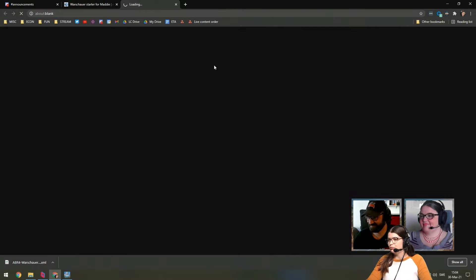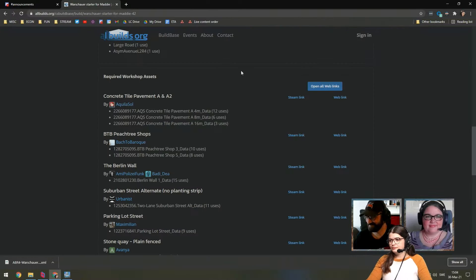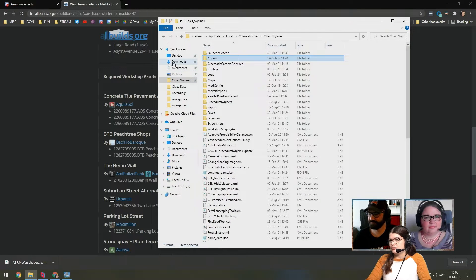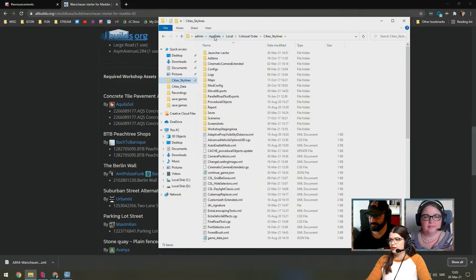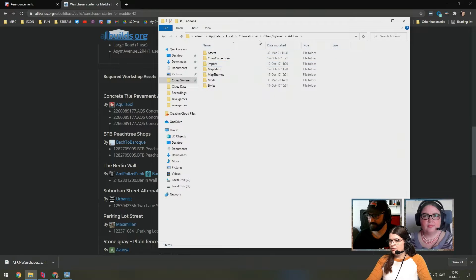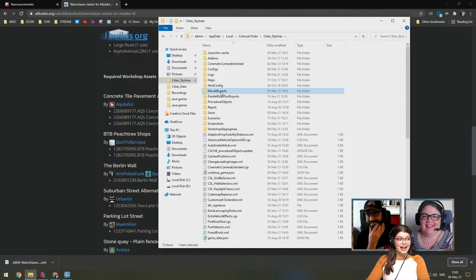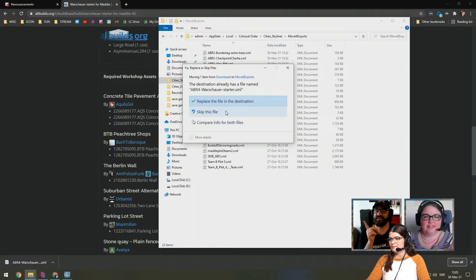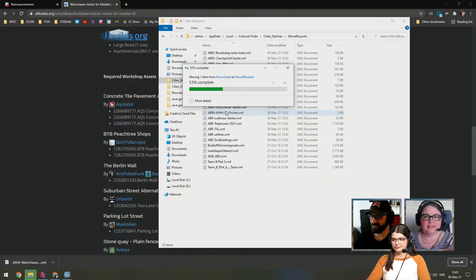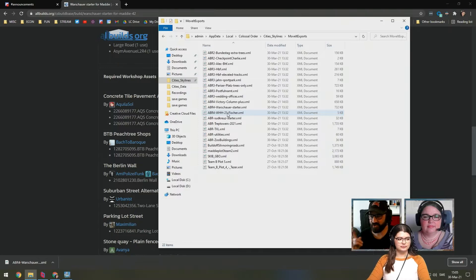You can very easily open the web link and then click subscribe, and then they'll be in your game. When you download the thing, you get a .xml file with a title, like a name, and that will just drop into your downloads folder. So you'll need to grab it and then put it in your app data local file. You'll find a folder called Move It exports — you plop it in there. That folder might not exist if you have never exported anything from Move It yet, so you might have to create that folder.